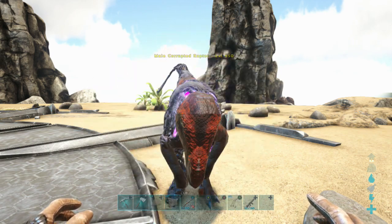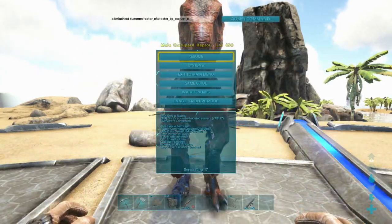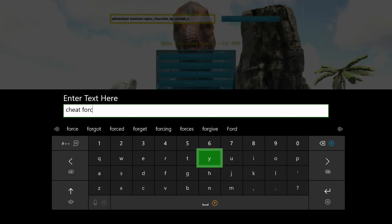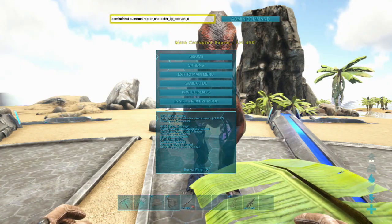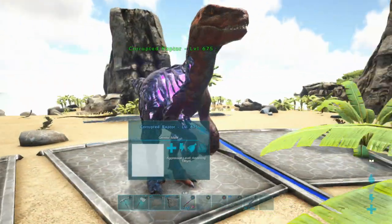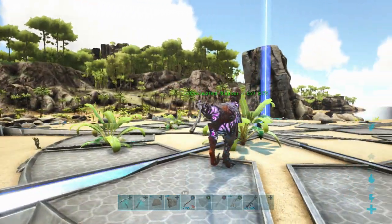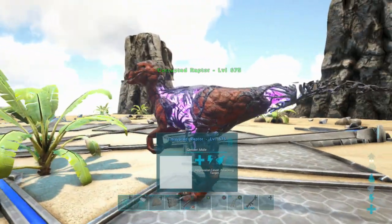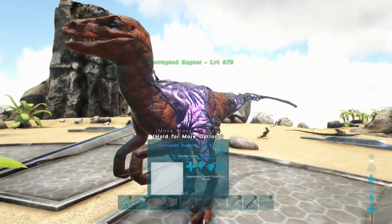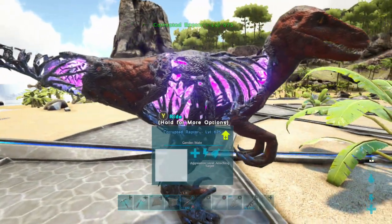Now we need to force tame this, and it will get 50% more levels when we are finished. So we just put: cheat forcetame, hit enter, admin command runs, and there you have it guys — we have ourselves a lovely corrupted raptor. Look how beautiful this is. I do like the way that they've done the corrupted stuff. Just so beautiful, and so messed up as well. Look at the tail.